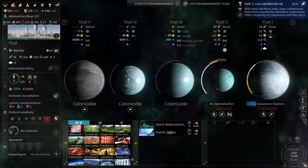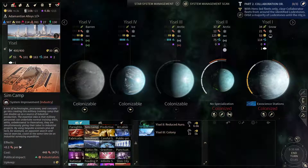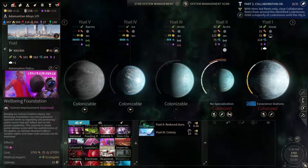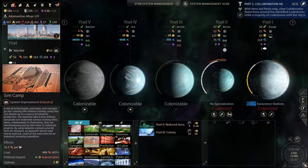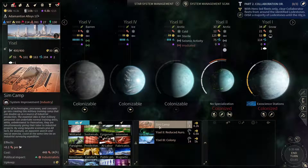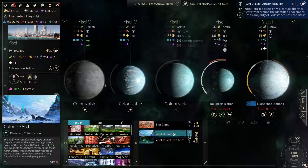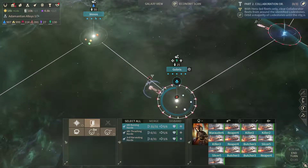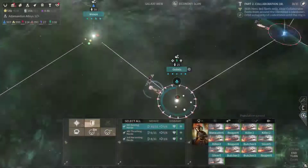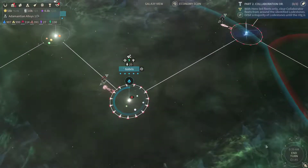Let's send some more Cravers this way and start colonizing the next planet. Could also get the Sim Camp — that wouldn't be a bad idea. Now here let's blockade the system and let's continue.